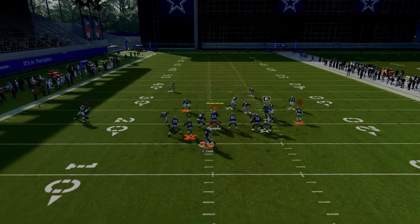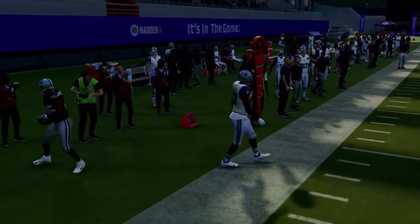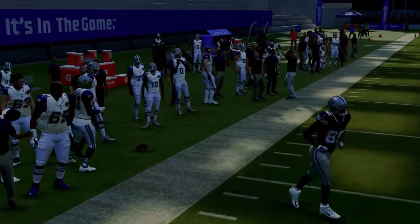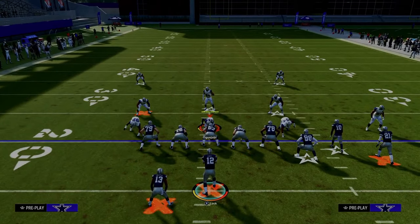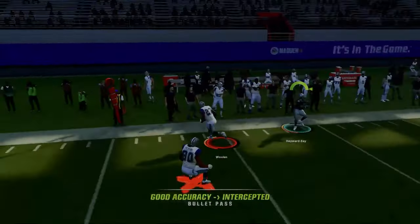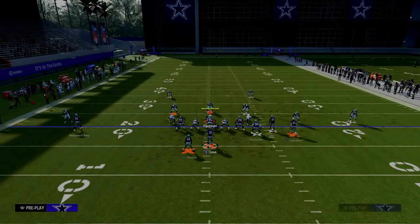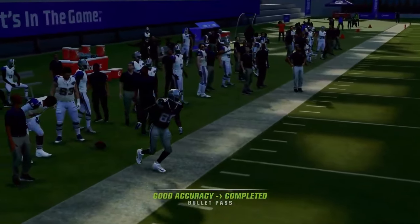The solo wide receiver side C route is also worth noting — you can user-catch that. A lot of times it'll be wide open, and sometimes it just flat-out beats man coverage to the sideline. Against baseline press Cover 4 with shade underneath and hard flats, the solo WR side C route gets underneath a lot of deep zones because it's a shallower-style C route. Pass lead down outside, possession catch it — and if they try to KO it, it won't really work.